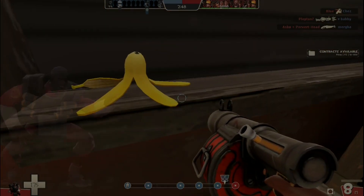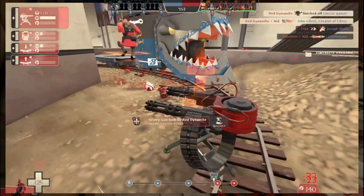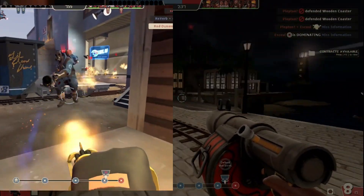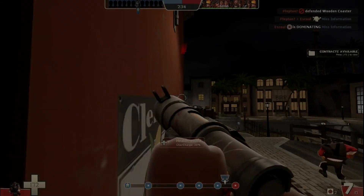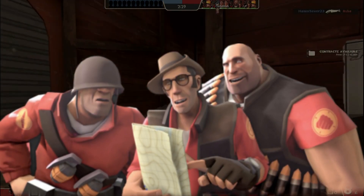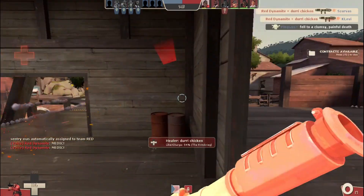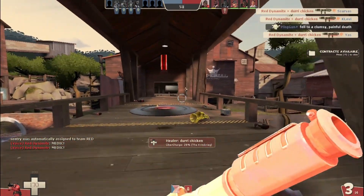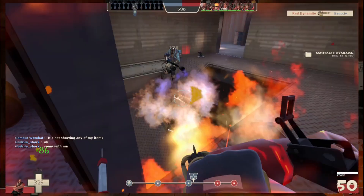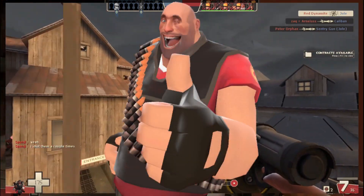Area denial classes include Demoman, Soldier, Heavy, and Engineer. These classes can hold off choke points and defend control points effectively from larger groups of players, either through their insane damage output or splash damage. As an area denial class, be sure to play with your team, as that's the best way to keep yourself alive and be effective. For classes like Soldier, Demo, and Heavy, don't overextend even if you're wiping out the whole offensive team, as you can easily get flanked, rushed, or sniped. Know when to fight and when to fall back, be aware of sniper sightlines, and position properly.